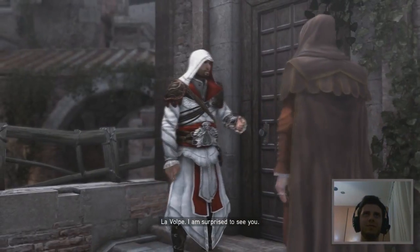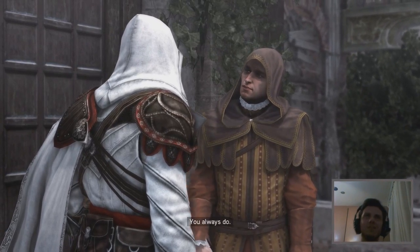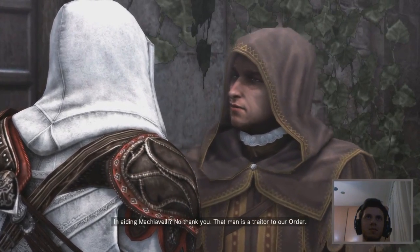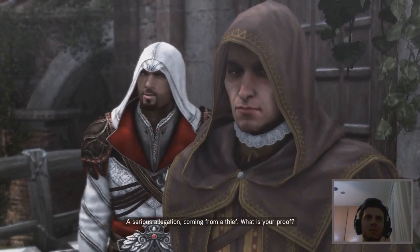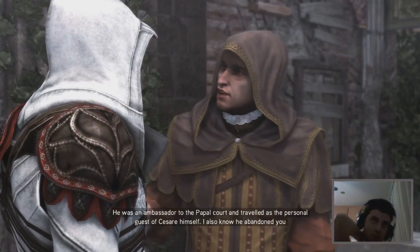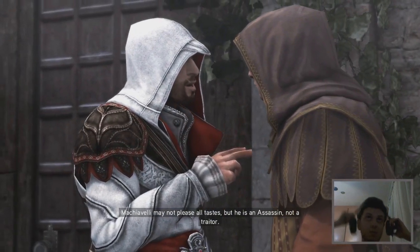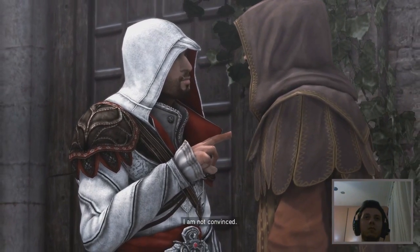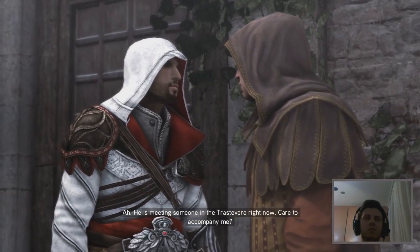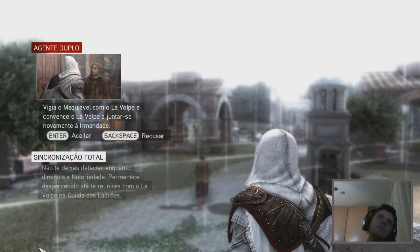La Volpe says he's surprised to see Ezio and asks why he's appeared at his door. He already knows the answer — Ezio wants to put his spies to work. La Volpe invites Machiavelli to a meeting, but Machiavelli refuses, calling him a traitor. La Volpe presents his proof: Machiavelli was an ambassador to the papal court and traveled as a personal guest of Cesare, and also abandoned them before the villa attack. Ezio defends Machiavelli, saying he is an assassin, not a traitor. La Volpe is not convinced, but reveals Machiavelli is meeting someone in the trusted area right now and invites Ezio to accompany him — and then La Volpe mysteriously disappears.